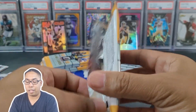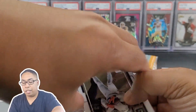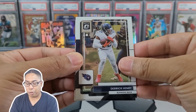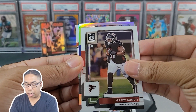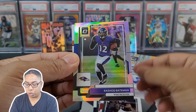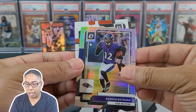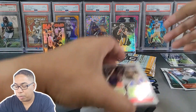Pack number two, right-hand side. Let's see if we get some Brock Purdy action, some George Pickens. Derek Henry, Grady Jarrett, Ravens - Lamar, Rashard Bateman. And Cameron Britt Jr. Put the hollow up top.